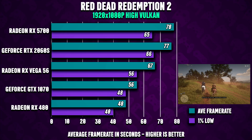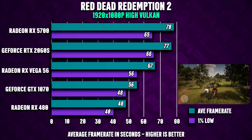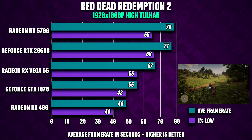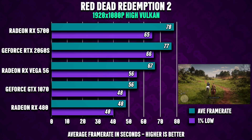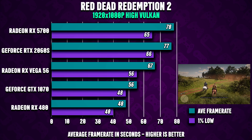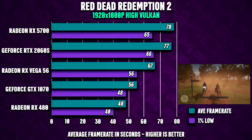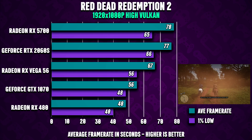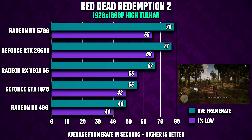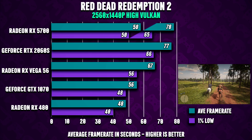At 1080p (1920×1080), the majority of cards reach the magic limit of 60 fps with the game set to my customized high profile. However, slightly older cards like the GTX 1070 and RX 480 will dip below 60 fps regularly, so if you're on older hardware I highly recommend dropping the settings to at least medium.